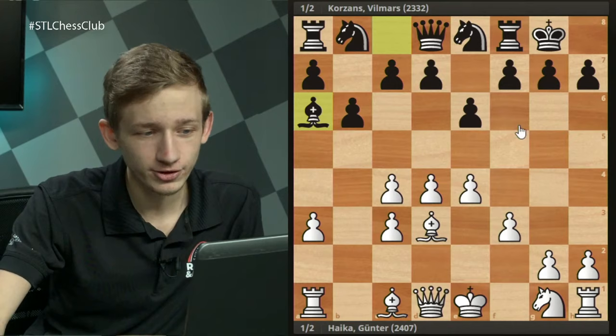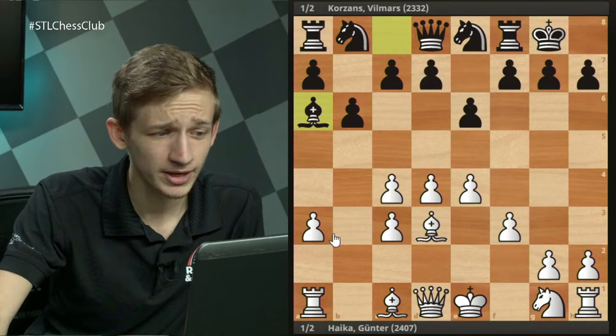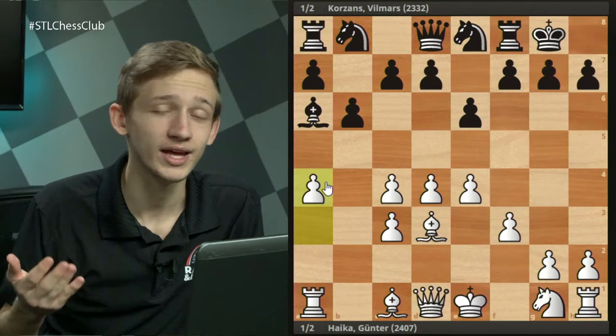I found no possible way to break through with an advantage for White in these cases. The further you dig into these lines, the fewer problems Black actually has, and if you're not careful White may end up on the worse end of some endgames with a weak d4 pawn. I honestly prefer the Black side of these positions — this is actually my preferred line against the F3 Nimzo when I'm on the Black side.